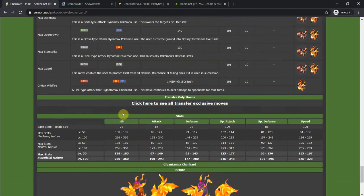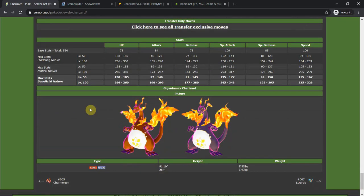G-Max Wild Flames is absolutely insanely strong. It does continuous damage for four turns. The only Pokémon immune to this are Fire types and Pokémon with Magic Guard. Otherwise, whatever Pokémon is in that slot will take passive damage for four turns — in total it adds up to 166 damage, which is a lot for a passive effect. It's very strong especially paired with Solar Power, 109 base Special Attack, and 100 Speed. It's a scary Pokémon if you can get it going, but if you don't it can be very frail.